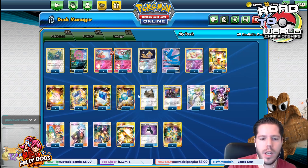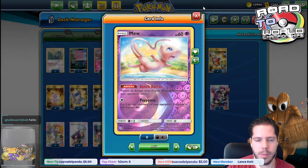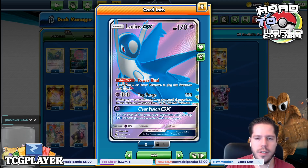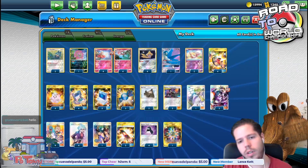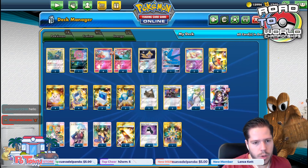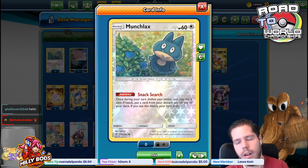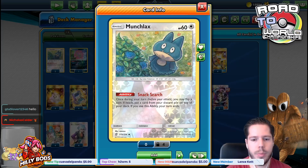We have Jirachi to help with cycling of resources. We have Mew with the Bench Barrier ability preventing our Flourges from getting sniped. We have Latios GX to use Clear Vision GX against ADP to stop them from getting extra prizes, or against Espeon Deoxys and Mew Mew to stop that from wrecking your bench. We have Double Munchlax because its ability is also really good — same as Flourges but better, because you get to choose any card from your Discard Pile and put it on top of your deck.